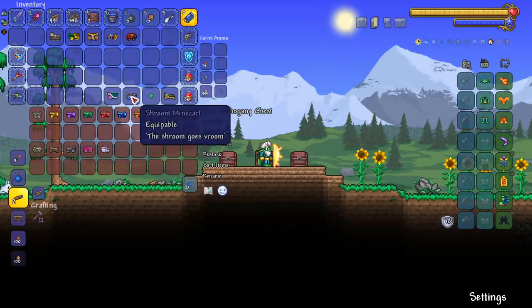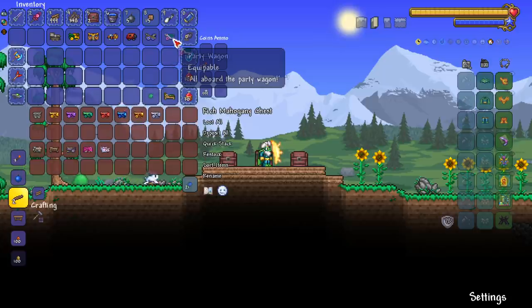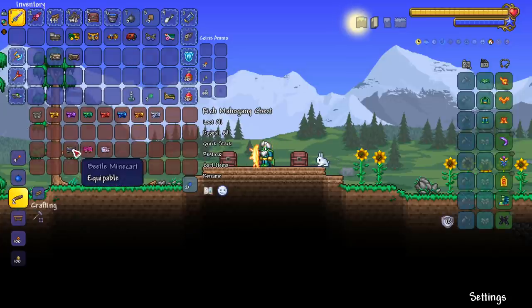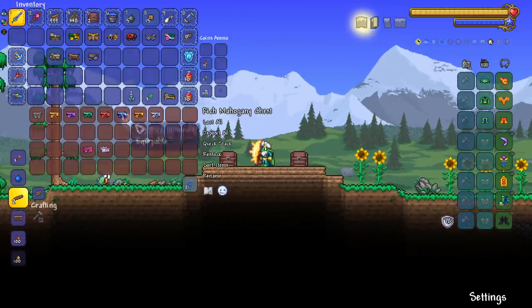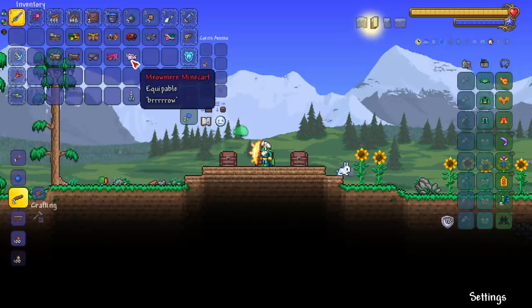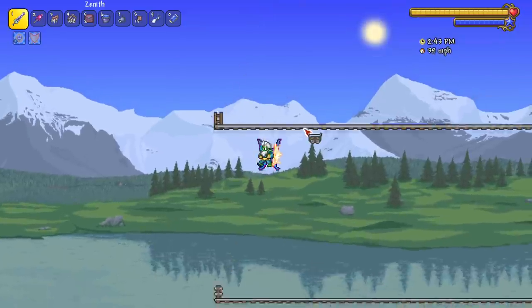The shroom mine cart is found in a mushroom chest. The party wagon is sold by the party girl. The steampunk mine cart is sold by the steampunker. The dutchman drops from the Flying Dutchman. The beetle mine cart is crafted from beetle shells - if you get extra or aren't playing melee, there's a use for them, though it doesn't go faster. The pig ron mine cart drops from Pigrons, and the meow mirror mine cart drops from the Moon Lord at roughly 10% chance.